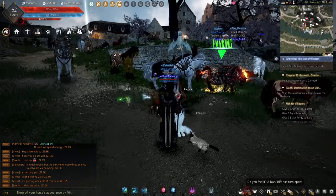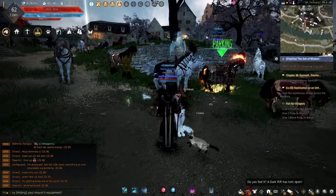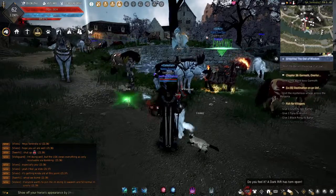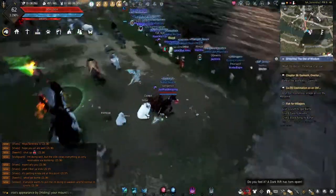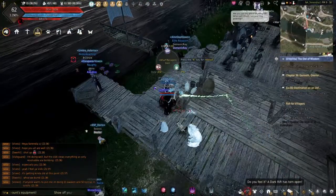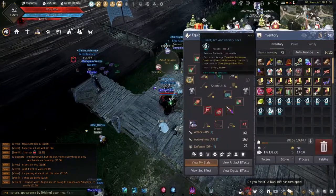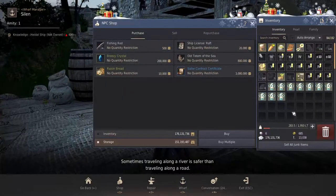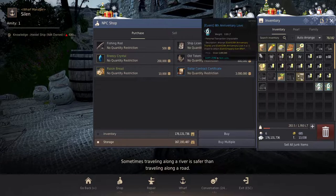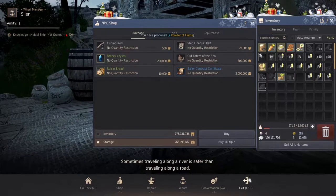Greetings viewers, welcome back to the Vengeanceur channel. Last video I did for Gathering for Profit did pretty well, so I think I'm going to do another one. I'm going to do a Gathering for Profit, not a tax-free video. So this will just be me trying to go and do some gathering. First I've got to clear my inventory. This event's been going on for a while but they ended it, so I'm just going to dump all these items to get more space. I had 119 of those, so that's quite a bit of silver — like 600 million.